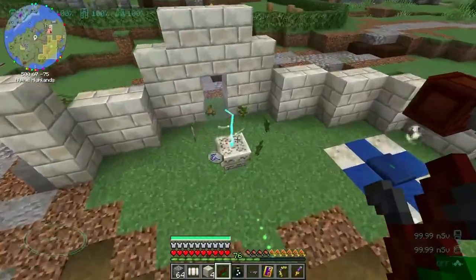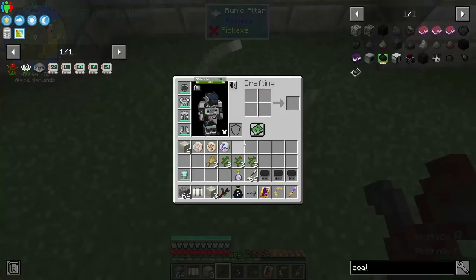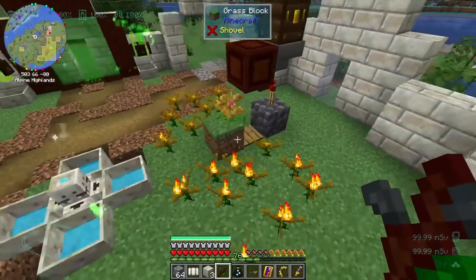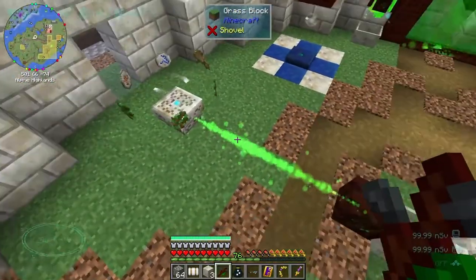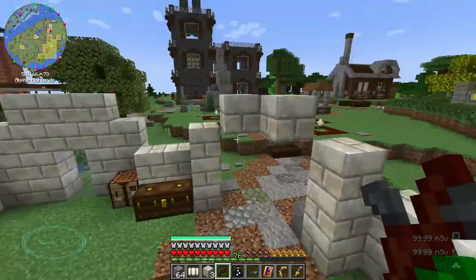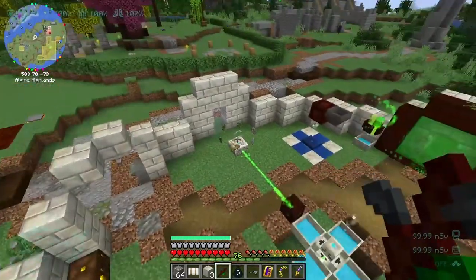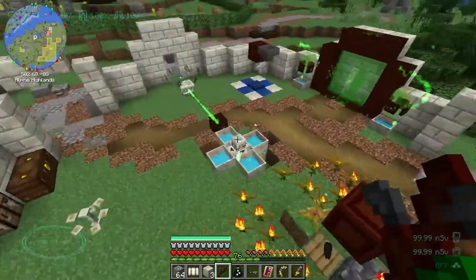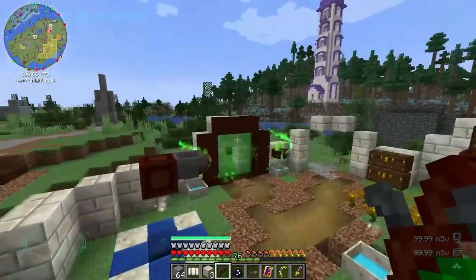There we go. We did get them back — that is so good! I could totally get another quantum ring over here and set this up to keep charcoal in here — or coal — actually I could make it so it would make the charcoal and then keep it in there, because we have tons of wood to make charcoal.